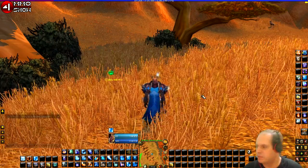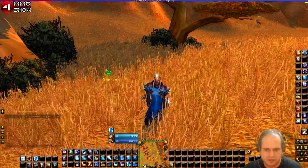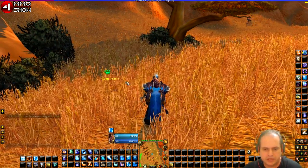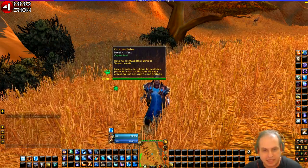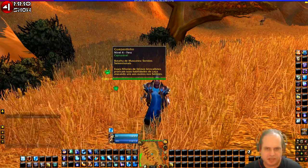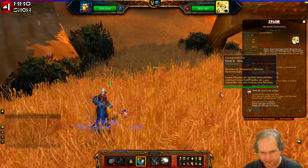I traveled a bit far out here to capture a pet I didn't have yet — this little Cheetah cub, which is pretty well hidden in the tall grass. It's level 4, and my pet is level 3, but I think we can manage. Let's go to battle!